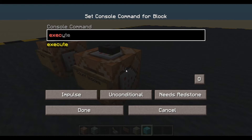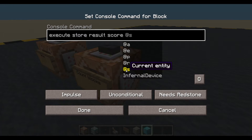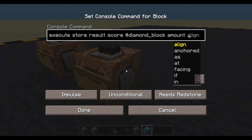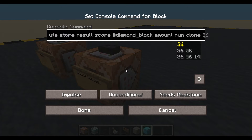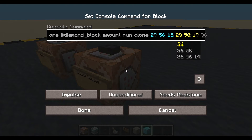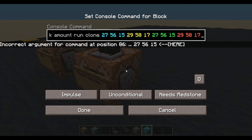We are going to execute store result as a score. And let's think of a fake player — let's call them 'diamond block'. Their name is diamond block, objective is 'amount'. Run clone. And here is where we paste in those coordinates, and I paste them in again. So I've got 4 sets of coordinates there.